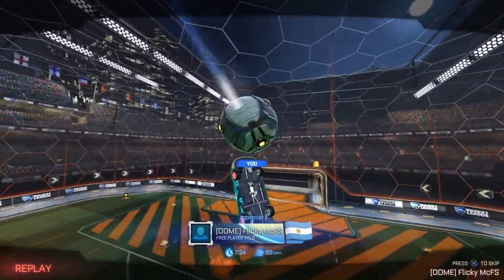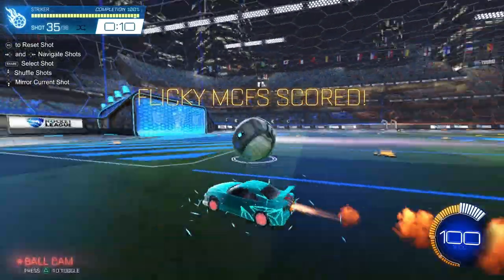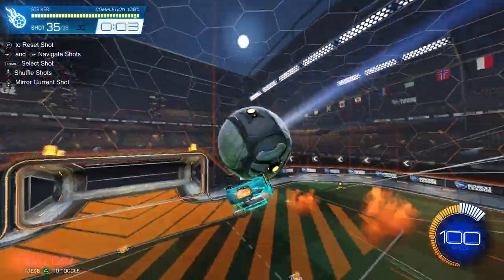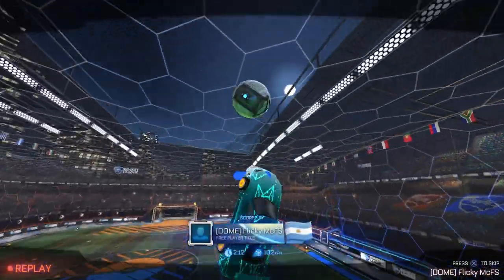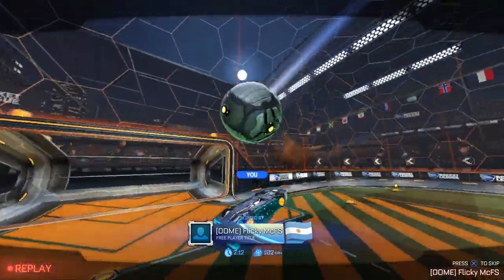I'm going to show another version where I pre-flip into it and catch an air dribble touch into a reset, because this could be useful and it will definitely use less boost because of the pre-flip off the back wall. As you can see, I didn't use nearly as much boost as the full air dribble.